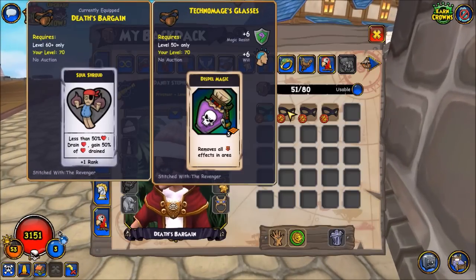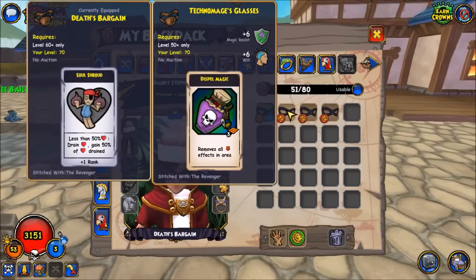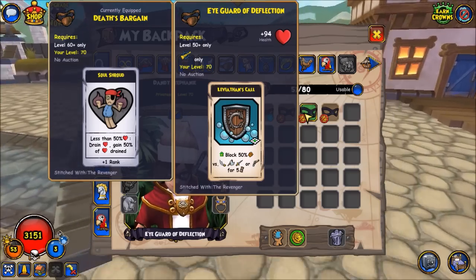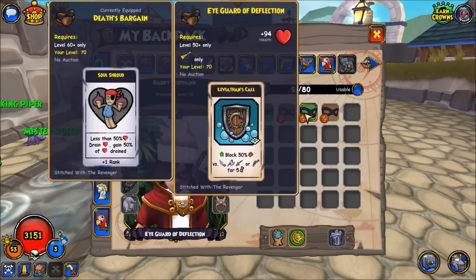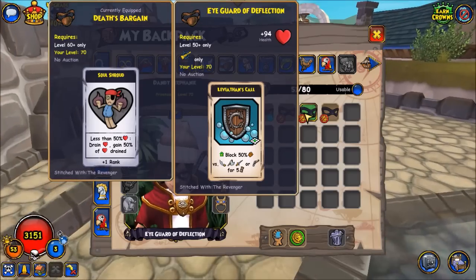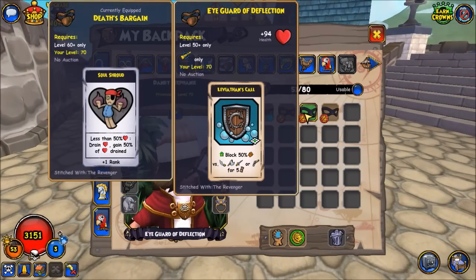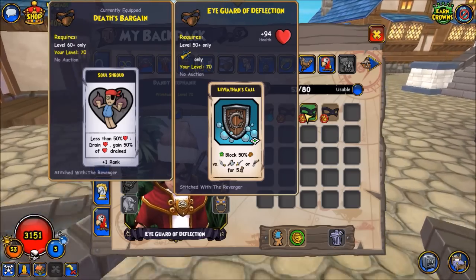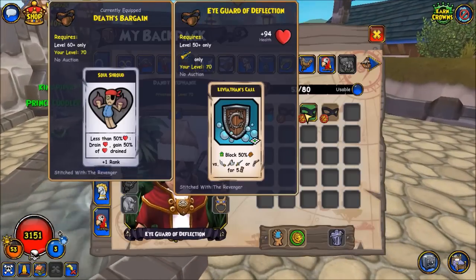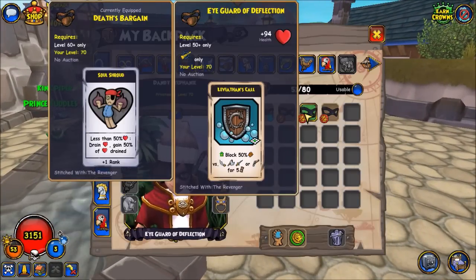Another nice thing about this accessory is it increases your will, which increases your chances of getting critical heals, critical guns, and critical hits. Another accessory that's really nice for a fast-paced playstyle is the Eye Guard of Deflection, dropped from Seito in Mushu. It gives you a Leviathan's Call and also gives you some health. You can stack this with Valor's Fortress to defend against early rushes, or use it to save a copy of Valor's Fortress for late game. It basically increases your survivability in early game, but if you're the kind of person who plays at a slower pace, Death's Bargain is definitely better.